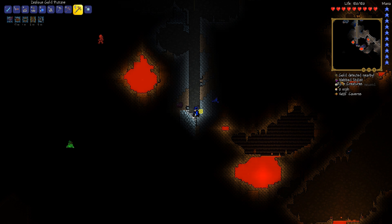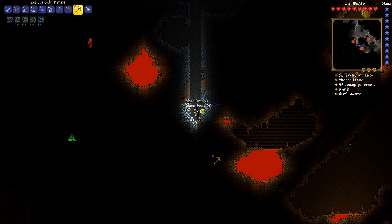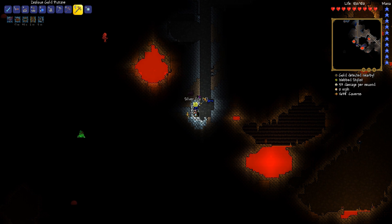As I was going through, my creature detector detected a webbed stylist. So I popped a hunter potion and now I can see there's a webbed stylist right over there — that looks like an NPC I can save. So I'm going to mine my way over to her and free her from the bounds of the webbing. I'm really lucky that she'll be in the middle of a spider biome, and life will be good.